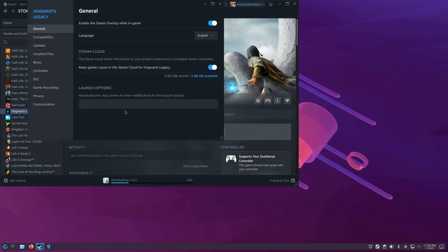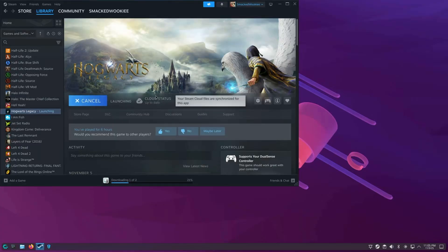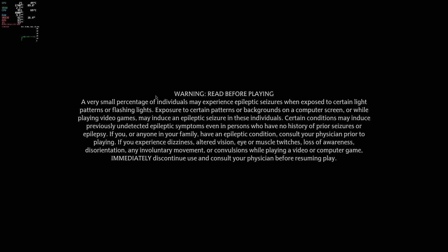The next game is Hogwarts Legacy. This game gave me some problems in Bazzite — the game would launch and I could hear audio, but if I moved the mouse around it sounded like I was interacting with the menu, and the game was just completely black. But on CachyOS, Hogwarts Legacy works.